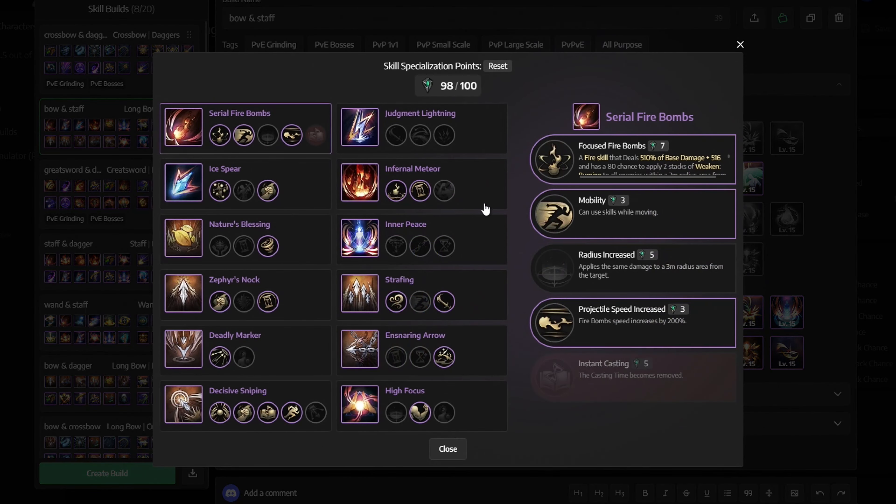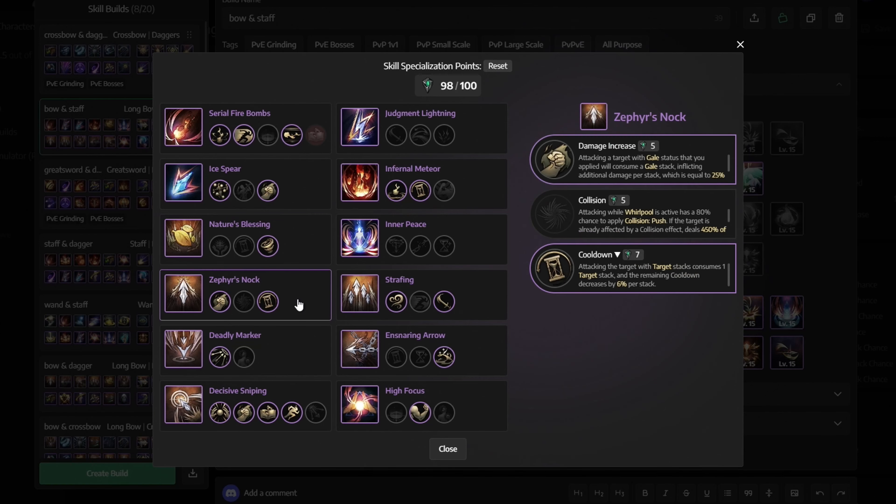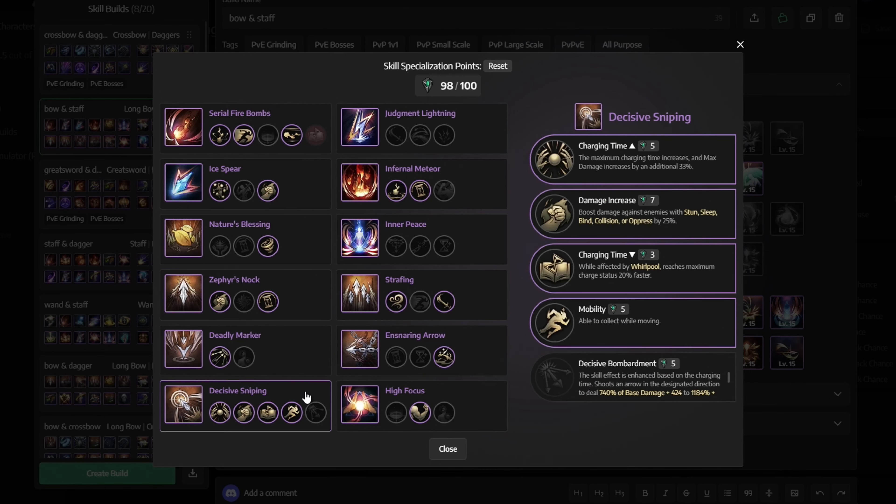Next we have skill specialization. For Serial Firebombs get Focused Firebombs, Mobility, and Projectile Speed Increased. Then for Ice Spear select Ice Spear Bombardment and Damage Increase. Then for Nature's Blessing get the Whirlpool. For Zephyr's Knock get the Damage Increase and Cooldown. For Deadly Marker get the Bullseye.